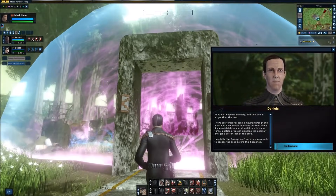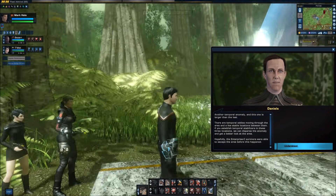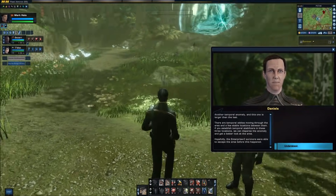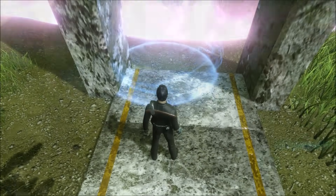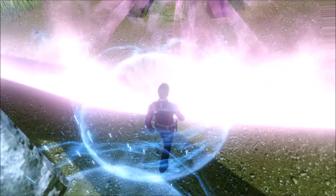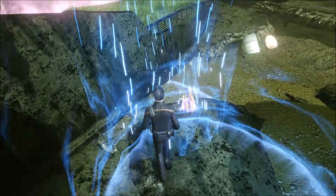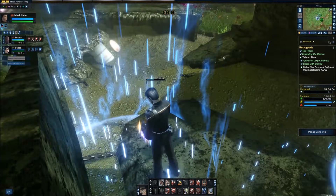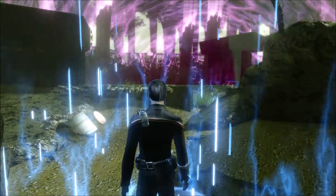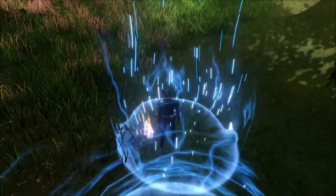Another temporal anomaly — this one is larger than the last. There are temporal eddies moving through the area and a few stable locations between them. Now, if you establish temporal stabilizers in these three locations, we can disperse the anomaly and get a better look at the area. Hopefully the Enterprise C survivors were able to escape the area before this happened. So there are pockets of normal time moving throughout the inner circumference of this bubble — within these we are fine, no temporal effects — so we need to stay in these smaller eddies as they shift around in order to place three remote destabilizers to bring down this whole disruption. Is this the sort of normal day-to-day stuff a time agent gets involved with? Eventually we place the third device and bring the whole area into sync with our time frame.